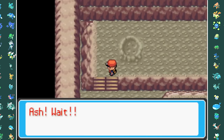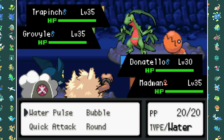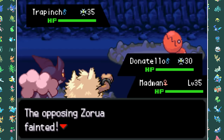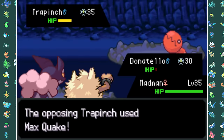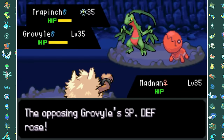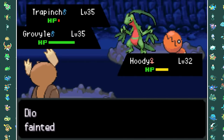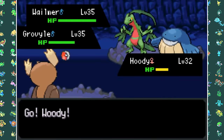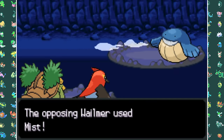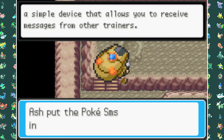While traveling through Mt. Moon I also picked up the Dome Fossil. As I was about to leave, we encountered our next rival Brendan. This is a double battle and his team consists of a Trapinch, a Zorua, a Grovyle, and a Wailmer. I Dynamax my Frogadier and he Dynamaxes his Trapinch. I take out his Zorua with Cross Chop from Primeape, get off a Max Geyser on Trapinch but it doesn't quite kill, and we trade hits throughout. Eventually through Swellow, Noctowl, Fletchinder, and Grottle we take down his full team. After the battle he gives me a Poke-SMS — yes that's the name, it's definitely not the Pokenav.